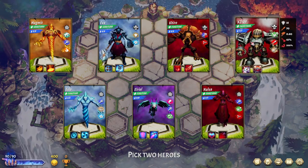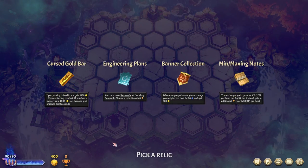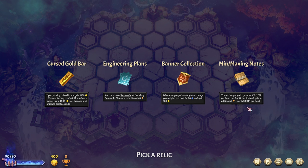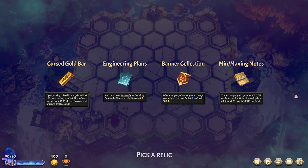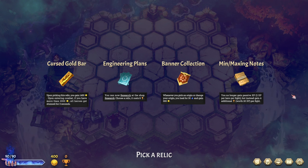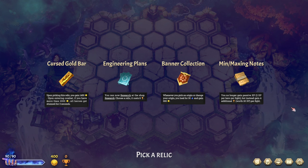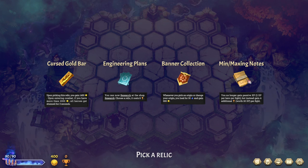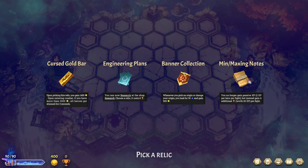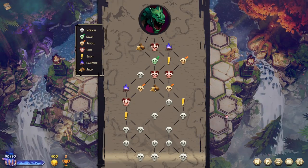I'm going to grab XZ09 and Nalua here. You no longer gain passive experience, but will instead gain four additional trophies per fight — so it is two XP per hero per fight. This seems pretty good to me. I'll take it. I have not played with that one yet, I think it seems quite neat.